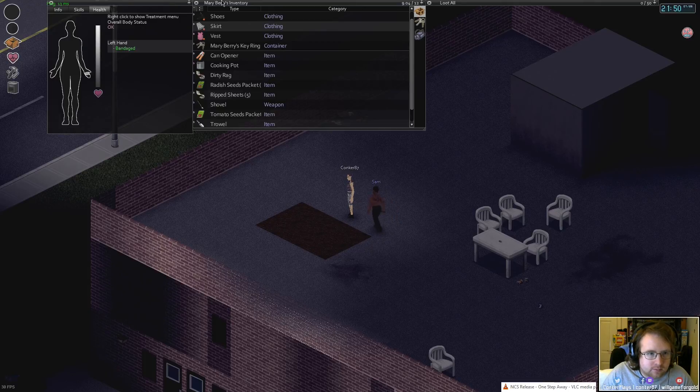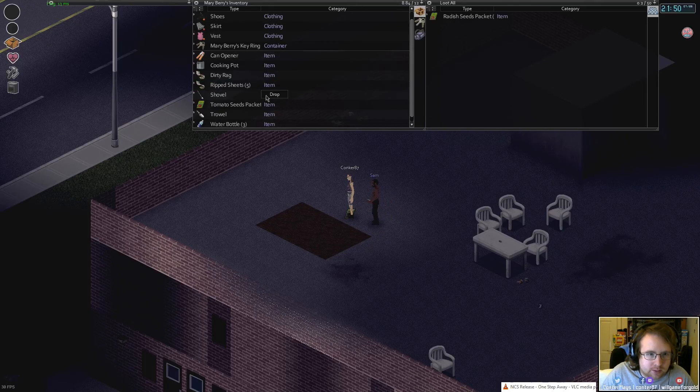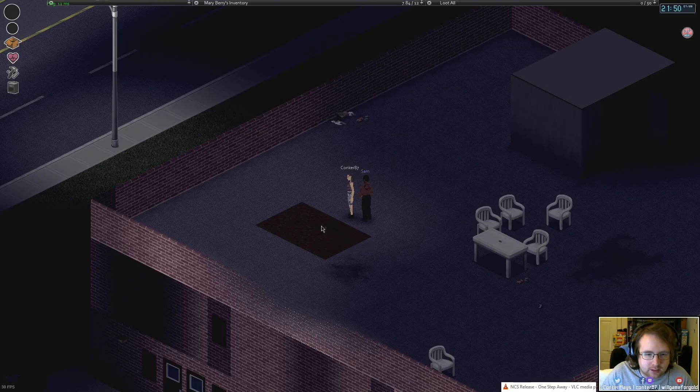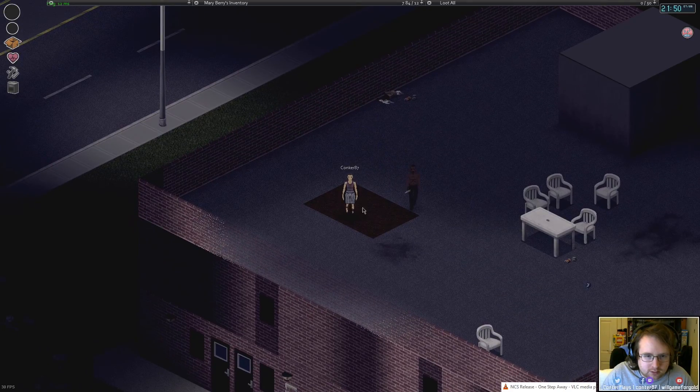Drop the item, let me try. See if it works for me. There's a packet there and there's a trowel. So you need to pick up the trowel, right-click on it, and say dirt, dig. And then click on something.